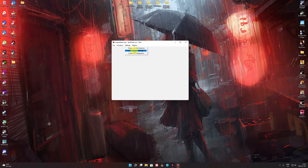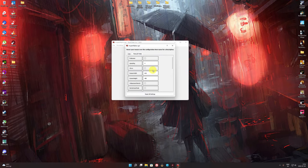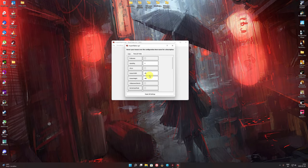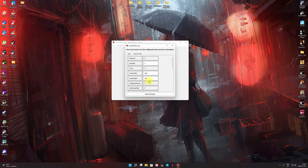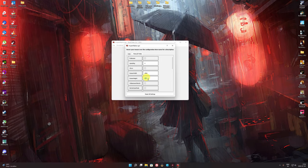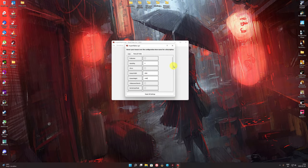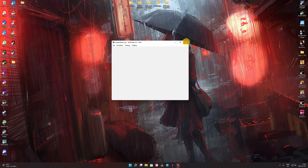I've got a RTX 2070 Super and a Ryzen 7 3700X. For screen height, set it to something like 2560 by 1440 depending on what monitor you have. If you have a 1080p screen, go for 1920 by 1080; I have a 2K screen so I go for 1440p. Set the right size for your monitor. With all those settings, we're done with Mupen — well, almost, hold on.